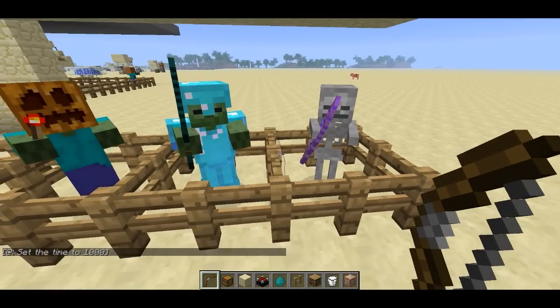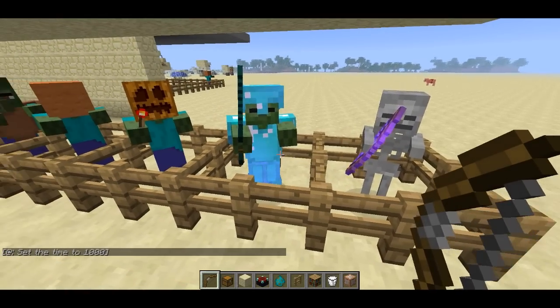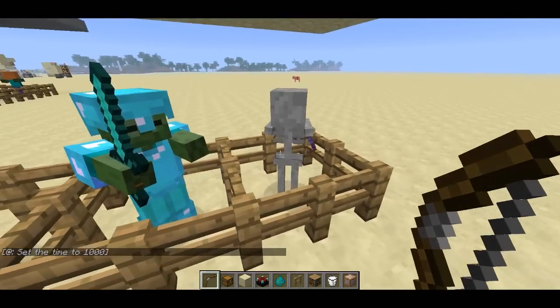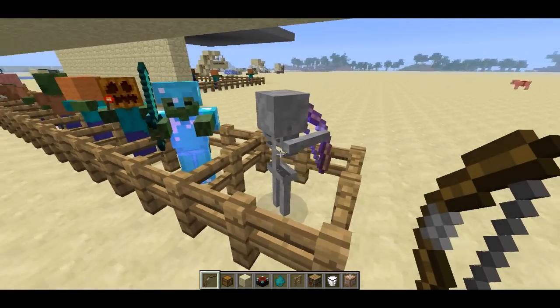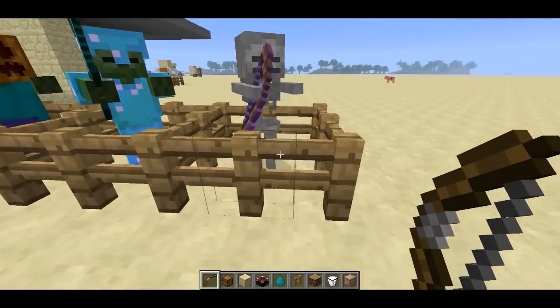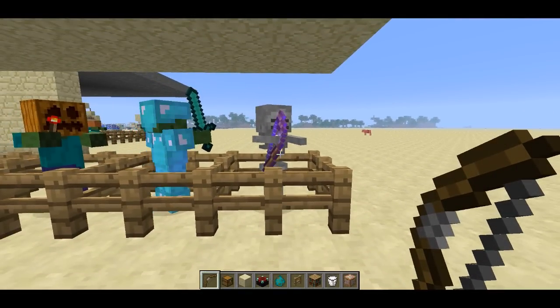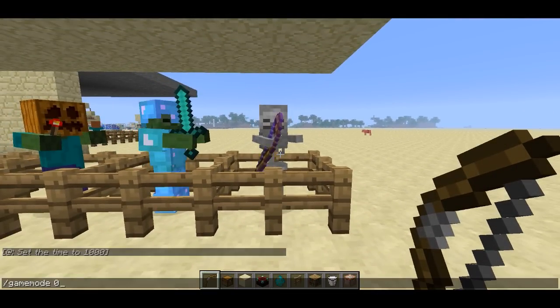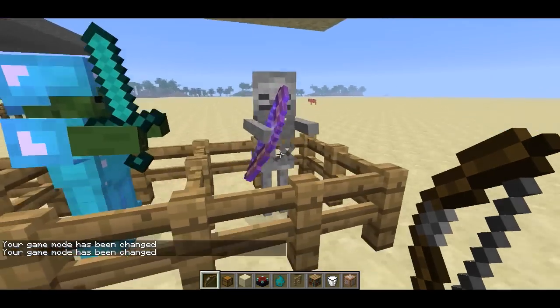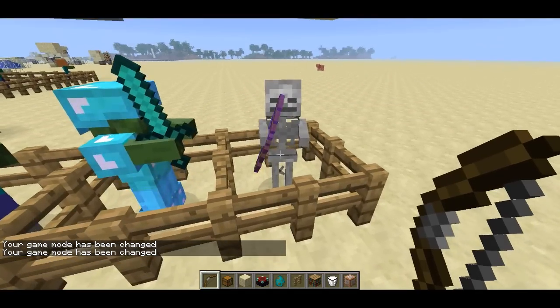What I've done is I've written some custom tools, some filters for MC Edit, which will allow you to gear up the mobs with custom gear. For instance, we've got a skeleton here — he's wearing an enchanted bow. This actually has a flame enchantment on it. If I put myself in survival mode and he shoots me, I will be lit on fire. So he does actually use that bow to shoot me.